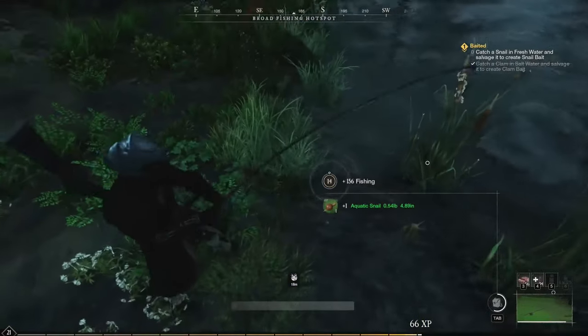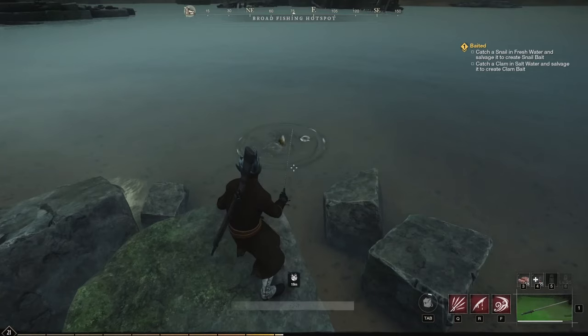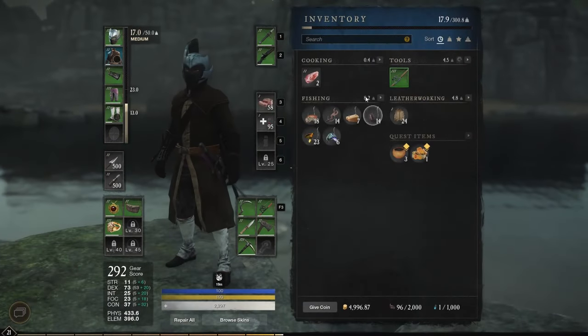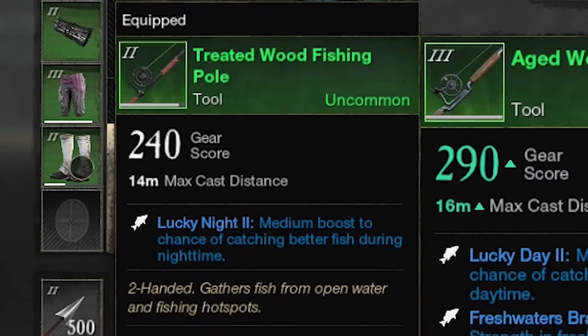The first time you will need to catch a snail is during a quest called Baited. To do so, you need to craft or buy two fishing poles: one with Lucky Day 2 and the other with Lucky Night 2.